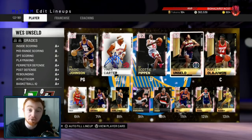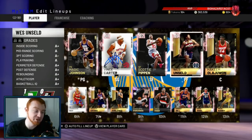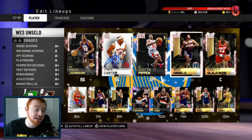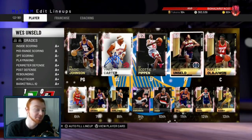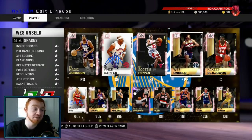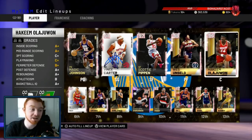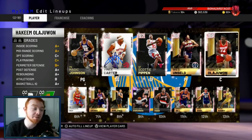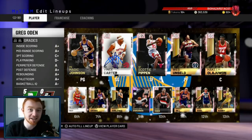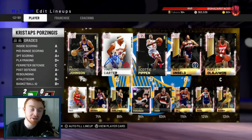Both my backup fours are stretch bigs. Wes Unseld is a little new — he wasn't out the last time. I'm going to be showing you guys how to use him, and that's a part of this I think you'll really be interested in. It's definitely a really nice post player as well. My centers are Hakeem and Greg Oden — Greg Oden is eventually going to get moved to third string and I'm going to put D-Rob there.